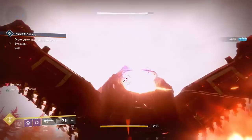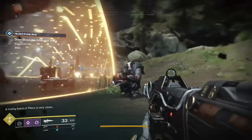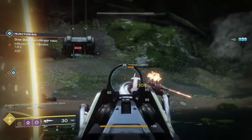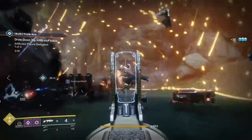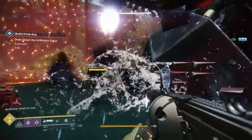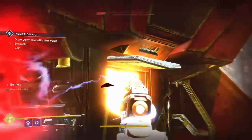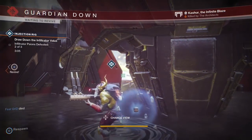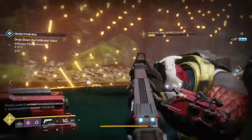I found the best place to do public events is on the EDZ, because first it's the flashpoint for this week so there are already going to be a lot of people on it. There are so many different spawn points for public events that it seems like you're constantly doing public events — there's rarely a moment where you're just sitting around waiting.